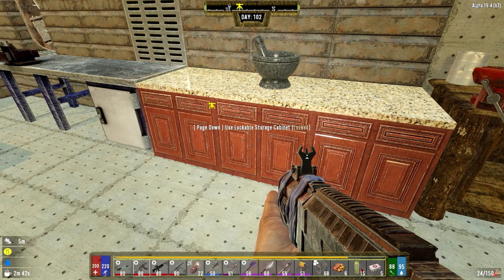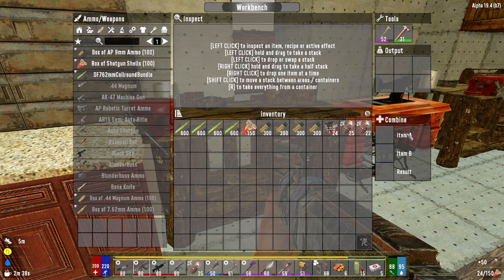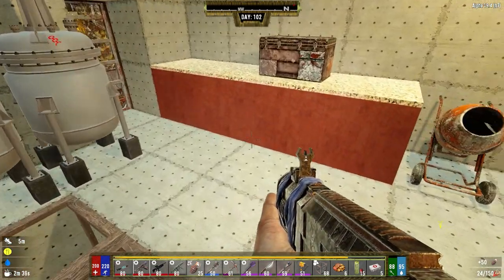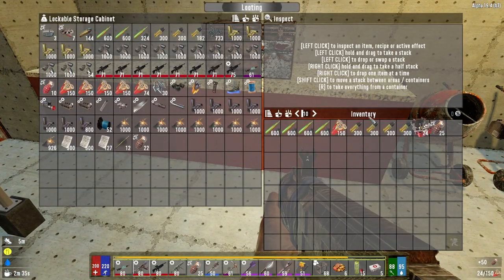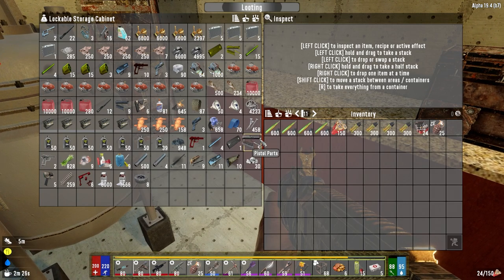Hey everybody, welcome back to the channel and another episode of my Darkness Falls series. It is the morning of day 102 and we are going to go wreck some shit today. I've got 11 taking less shotgun rounds, more coil rounds. I've repaired all my walls, repaired almost all my weapons. I should probably repair this SMG completely.